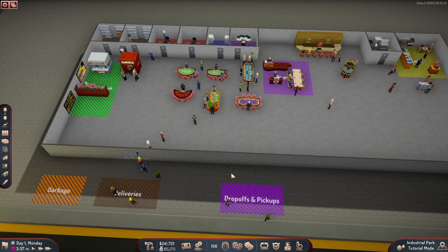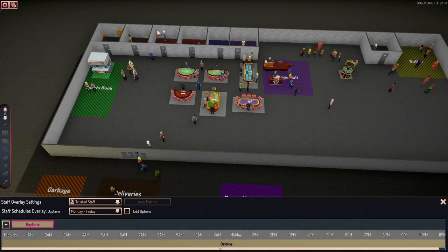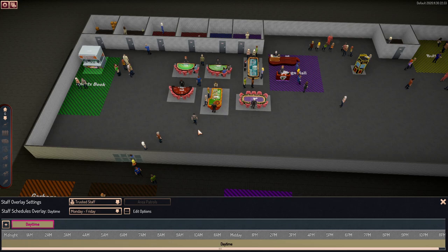I want to get into what areas have the actual staff assigned to certain areas. If you come down to your staff hub, click on manage schedules and set patrol areas — this is the screen that will come up. We'll get into how to do all of this later. What I want to do first is cover what each staff overlay is in this area.